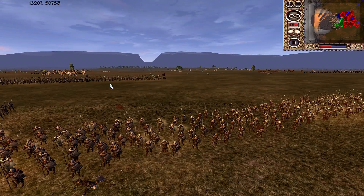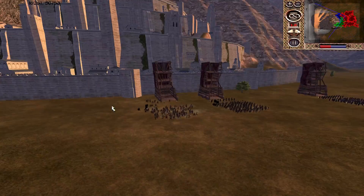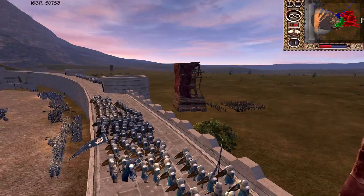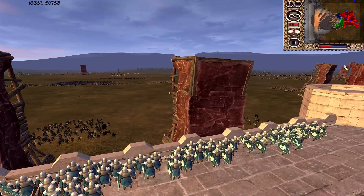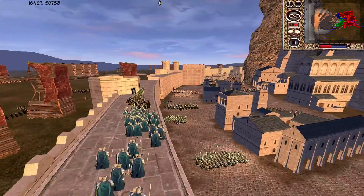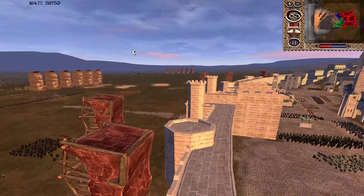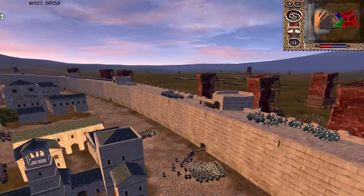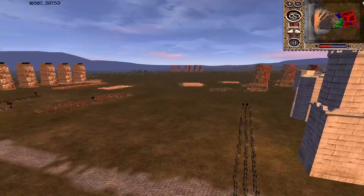Numenorean Steel Bows are firing away — hopefully not at the Orc Fodder. Something is shooting the Orc Fodder though. I would dearly hope the Numenorean Steel Bows are not being wasted on Orc Fodder. Ethelond Men-at-Arms are up here on the walls — they should be sufficient to defeat Moranon Infantry; their armour is better and they'll have access to better support as well.